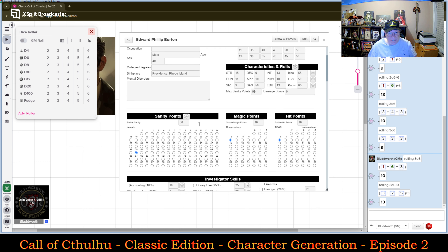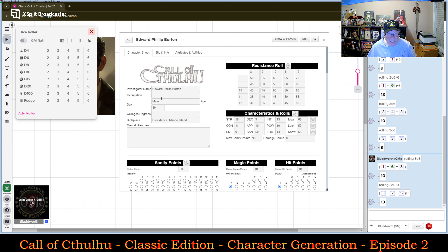Working for a living. Now we're going to get into his Occupation. He has a fairly decent Education of 13 and Intelligence of 13, though his Strength is actually the highest stat — that's kind of interesting. I'm going to go with Professor. So he is going to be a Professor.